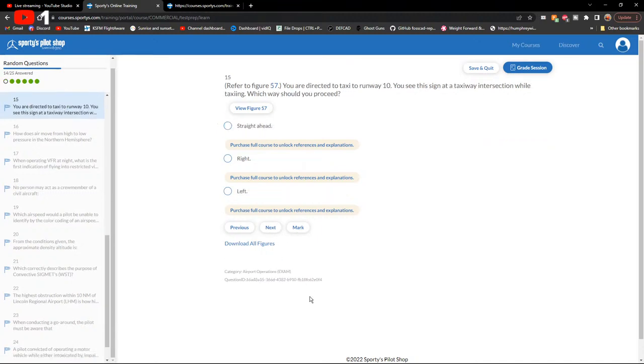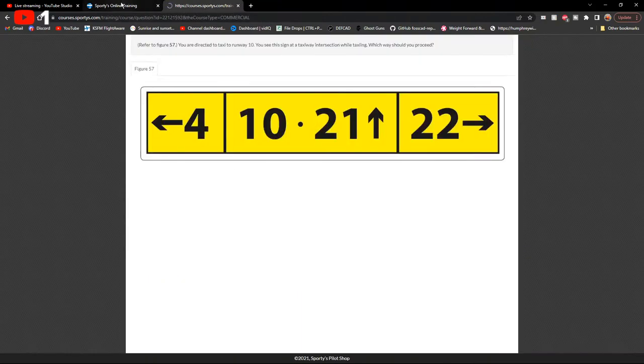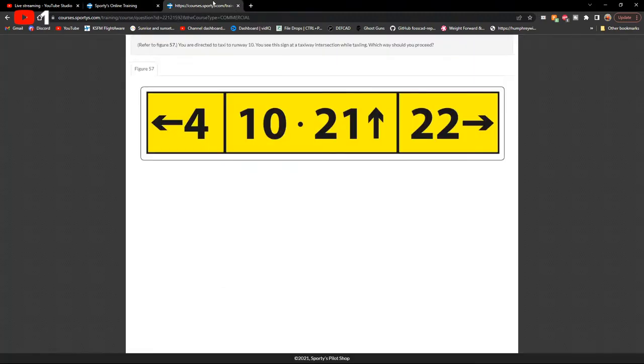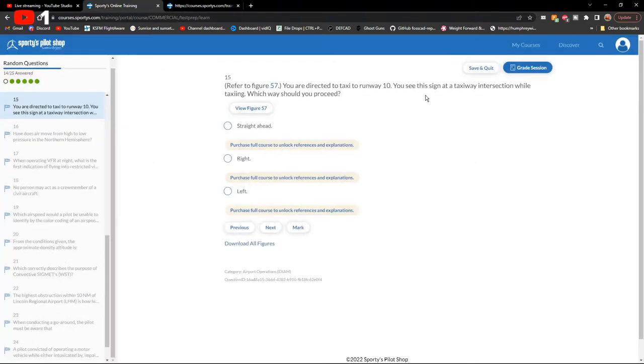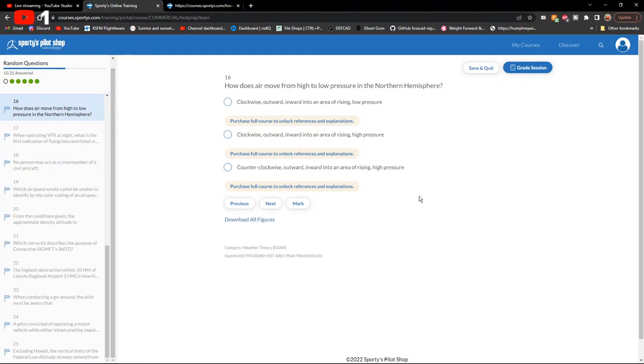Figure 57: you are directed to taxi onto runway 10 and see a taxiway intersection sign. Which way should you proceed? Straight ahead.